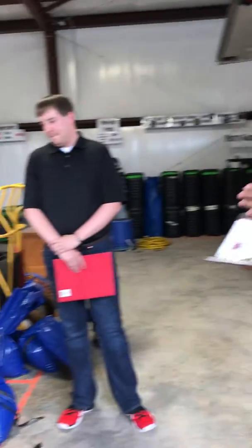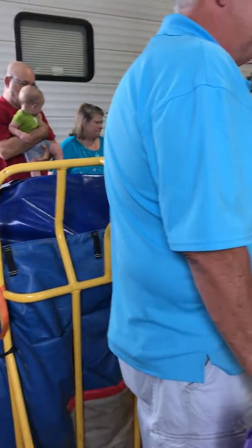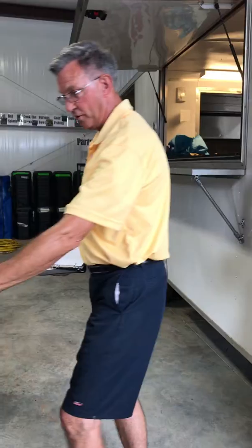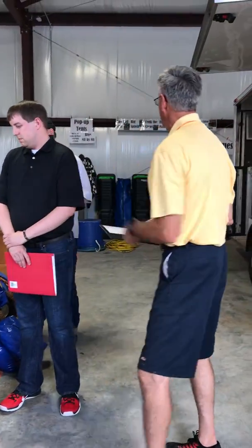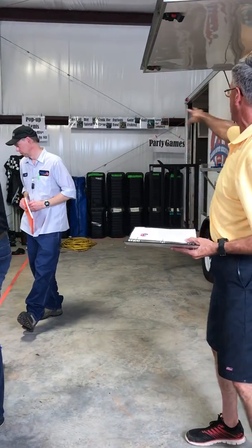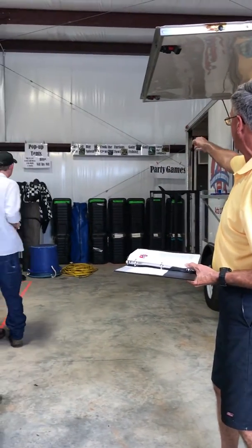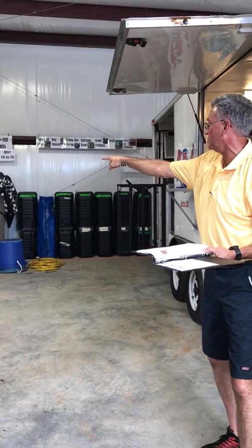For the games and generators, whenever you bring something back it needs to go in its specific place in this building. It'll be marked here — this is Inflatable 1, Inflatable 2, and 3. You can see on the wall up here the games are labeled and they'll go under each specific sign. Your generators over here are labeled as well and they'll go over there.